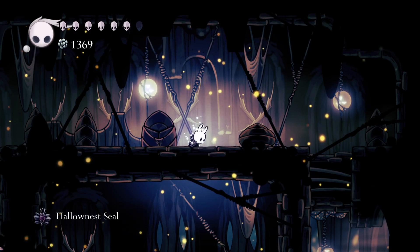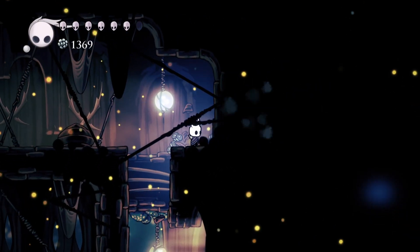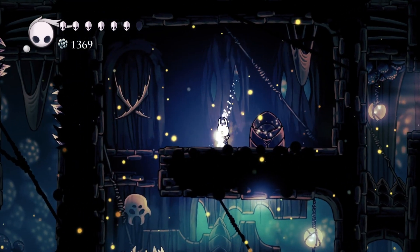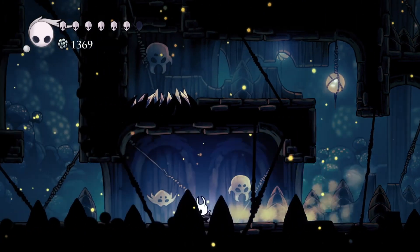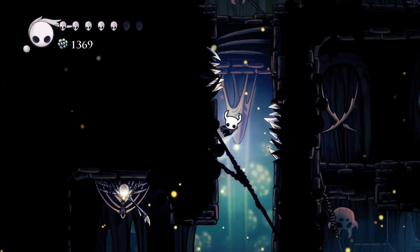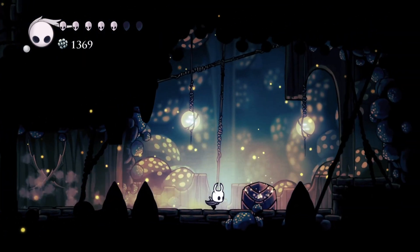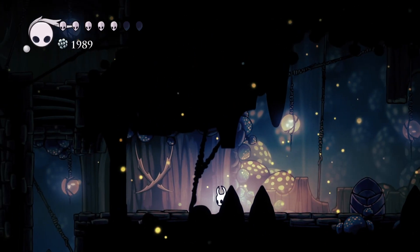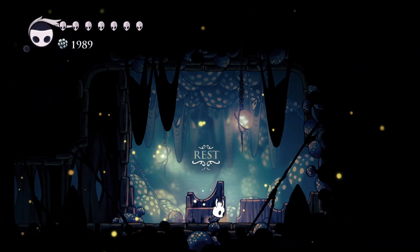You take that out and go - what is this? It's a Hallownest Seal, number seven, so we're getting quite a collection. We come up here and pop this open - it's the Mark of Pride. Mark of Pride is good; it costs three charm notches and extends your nail even further than what Long Nail does. You can equip both Long Nail and Mark of Pride together and that makes it super long.